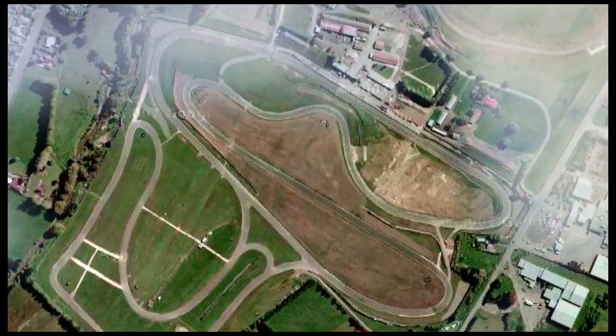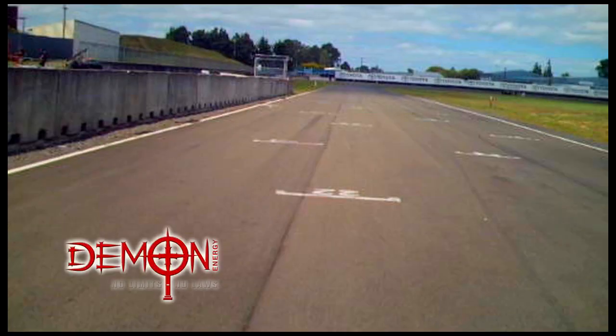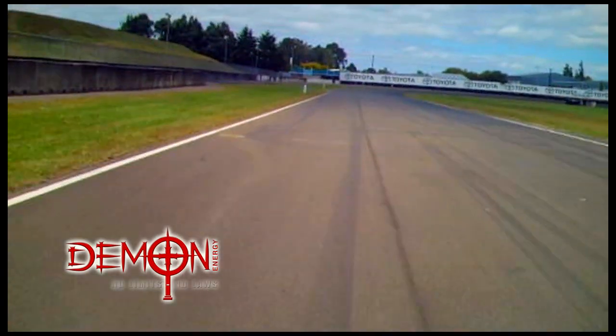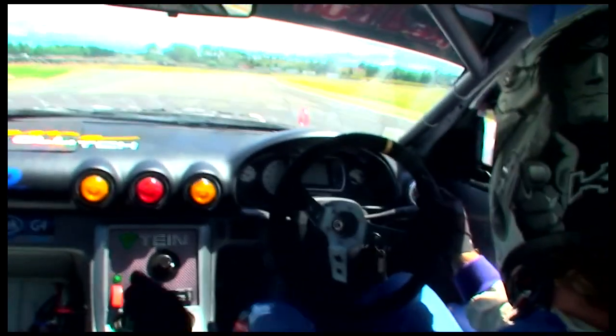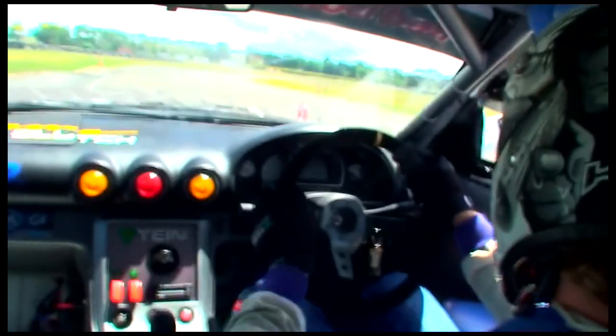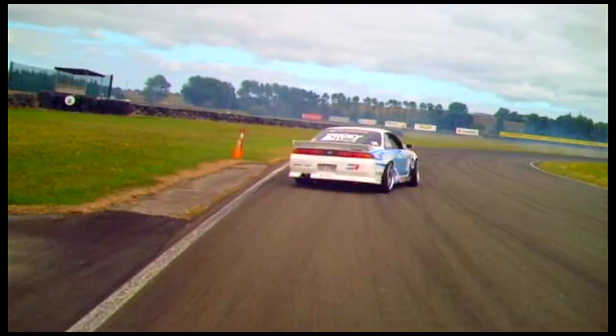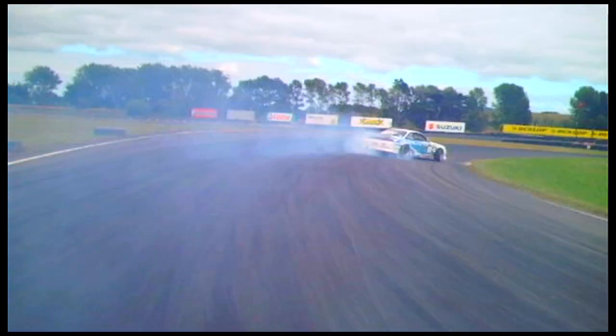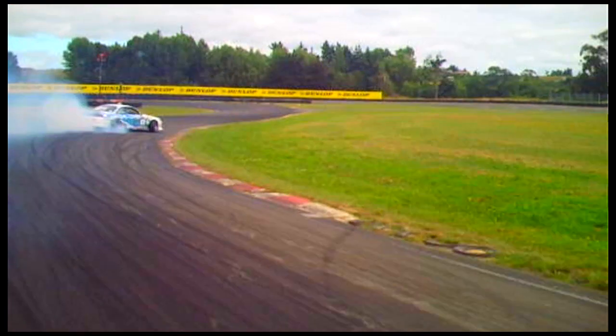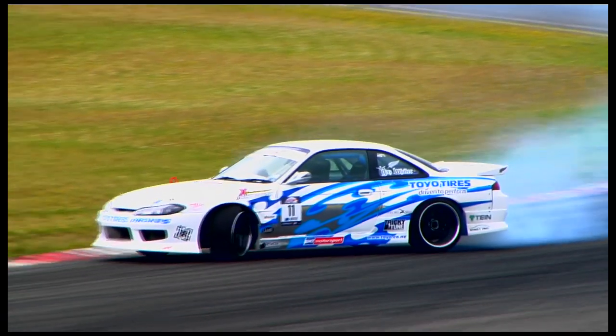Tell me a bit about the circuit — how you would approach it, what gear you're in, and a bit about the car setup. First of all, you come down the front straight, get down to second gear, first corner, punch through the gears, full throttle all the way to the start cones, clutch kick, enter. Depending on your car's speed and setup, enter full throttle all the way through. You want to keep to the middle of the track — full throttle on the right line and you know you've got the fastest line.